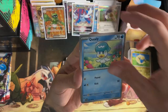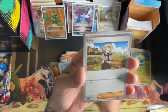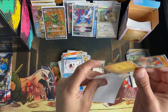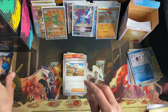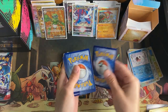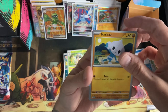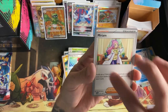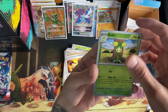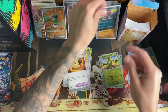Basic Energy, Klawf, Squawkabilly, Charcadet, Lechonk, Beach Court, Sandaconda — Quaxly, Starly, and Hawlucha. Cool looking holo, but still not in love with the shiny border — pretty much copying the Japanese holos. These packs are a little tough to open too, they're real tight. Basic Energy, Maschiff, Spoink — Metagross — Tight Energy Search, Miriam — oh, gotta love her right — Lucario, Rocky Helmet — small reverse, Doll reverse — both evolutions there, that's cool — and Kingambit. You tell me how to pronounce it down in the comments below.